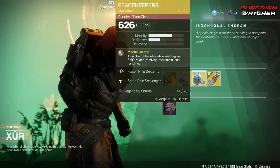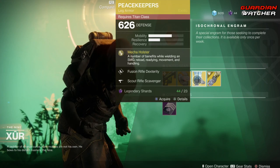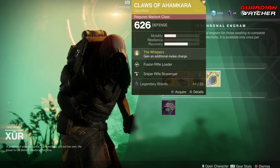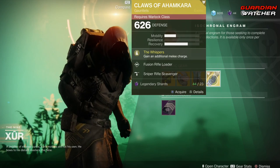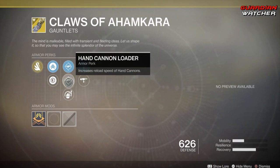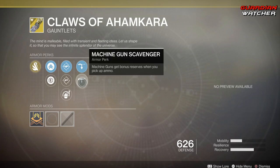In PvE, it's more of a PvE-focused exotic, so I'm probably going to give it maybe a Tier 3 in PvE. Next, we have the Claws of Ahamkara for the Warlock. The intrinsic perk on this is The Whispers, which grants an additional melee charge. Then we have Fusion Rifle Loader, Hand Cannon Loader, Impact Induction, Sniper Rifle Scavenger, as well as Machine Gun Scavenger.